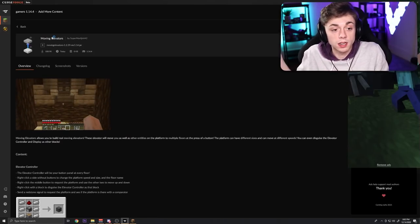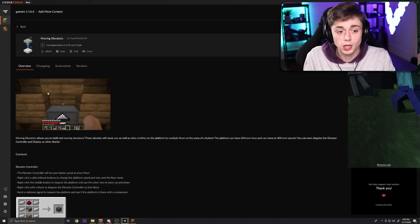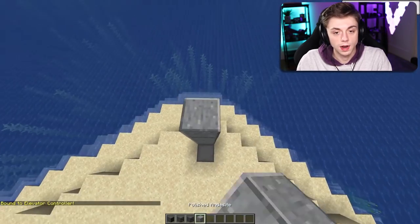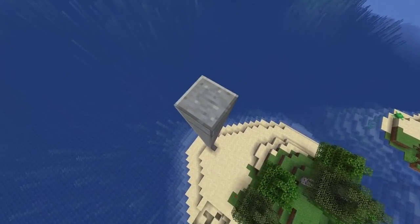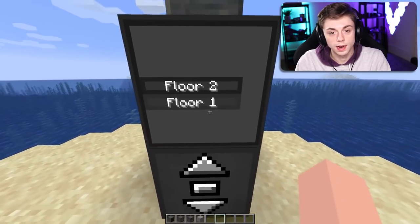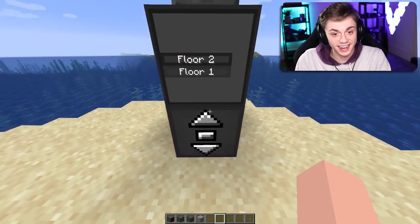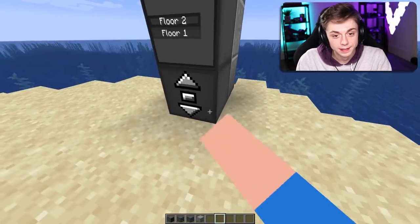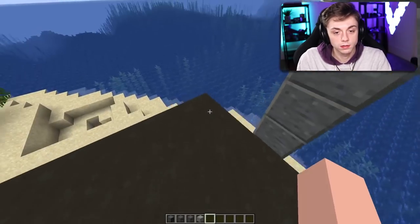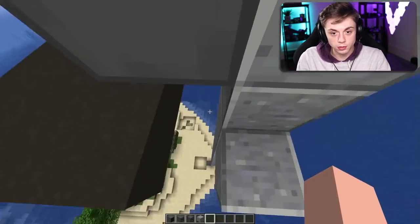I hope it works as good as this gif right here. It's called Moving Elevators and it basically has seamless elevators, how you would expect them to work in any other game. Minecraft doesn't really have anything like this — blocks don't really move like this unless they're on a piston or something. So this should be interesting. Elevator controller, elevator — all right. I want this to be really really tall. Elevator panel right there. Let's go — take me up. Oh, that was so fast! And I made the elevator out of sand so it doesn't stay. Let's make it as slow as possible.